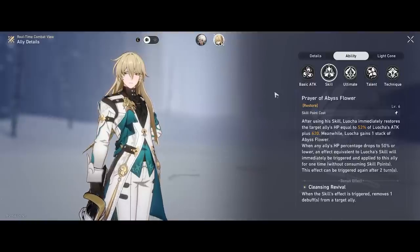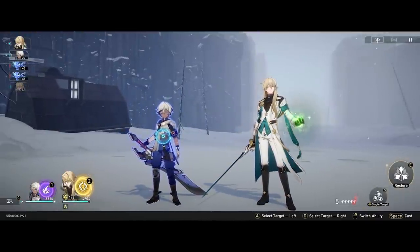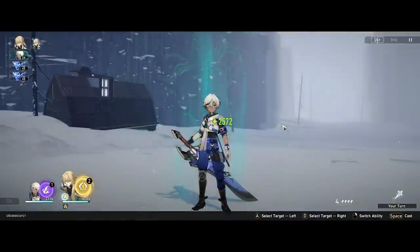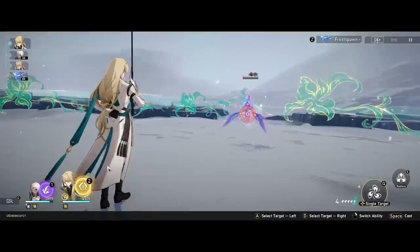That is how his kit works in general — and it doesn't use up any skill points. If I press his skill again and cast it, he will instantly get another stack and his passive field will also activate. Let's take a look — and we're back to the very familiar passive ability that is happening.